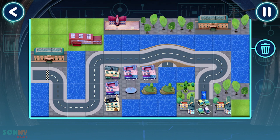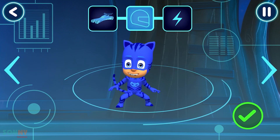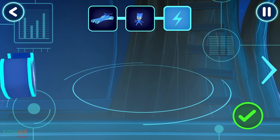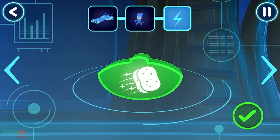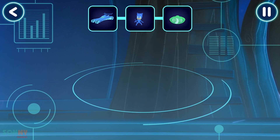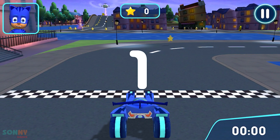Yes! The test drive was a success. To try out our track, we need to choose a vehicle, pick a driver, pick a power-up. Now let's go for a drive. Let's try out your track. Go!